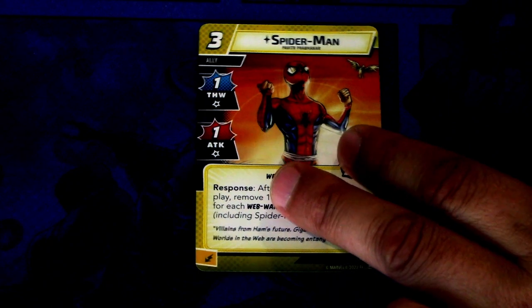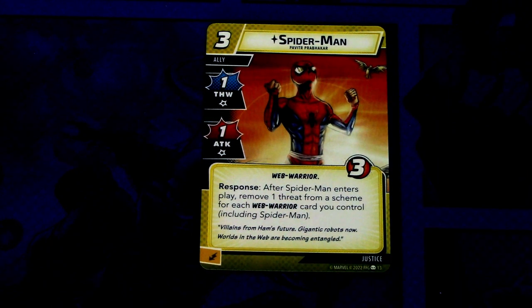Next we have another Spider-Man — Pavitr Prabhakar, if I'm pronouncing that remotely correctly. Spider-Man is a three cost ally with one thwart and one attack, three health, Web Warrior trait. Response after Spider-Man enters play: remove one threat from a scheme for each Web Warrior card you control, including Spider-Man. This can be committed as an energy resource. So if you're leaning heavily into Web Warriors, this is a really powerful threat removal card.